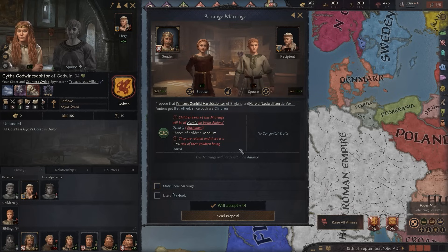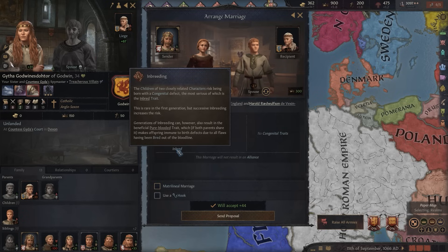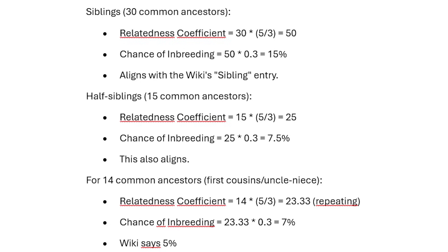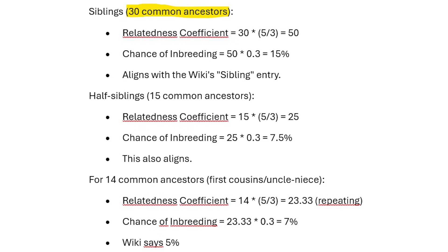When you arrange a marriage between two characters, the game automatically gives you the risk of their offspring being inbred as a percentage. While the Paradox Wiki only gives us a graph showing the final chance of bad traits based on common ancestors shared by the two parents in the last four generations, fans have deduced the following formula: count the number of common ancestors — up to 30, since only four generations are considered — multiply by five-thirds to get a relatedness coefficient, and then multiply again by 0.3. That gives you the final percentage.